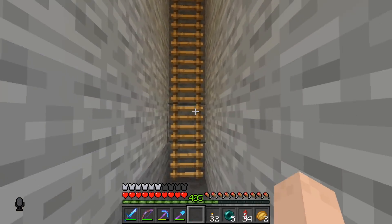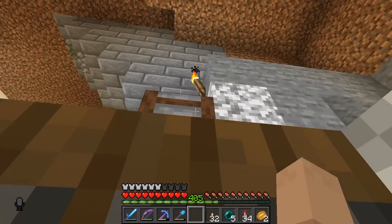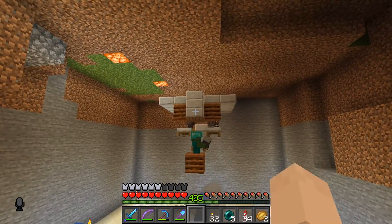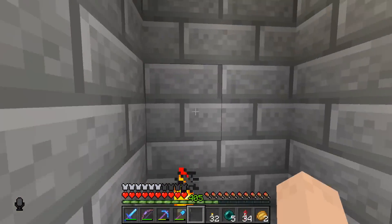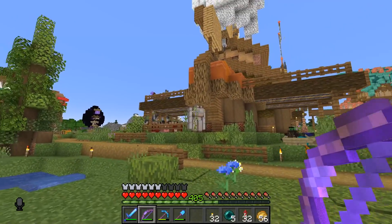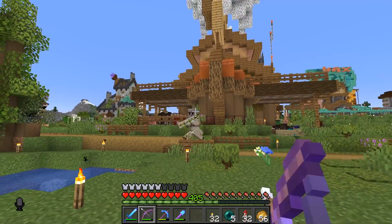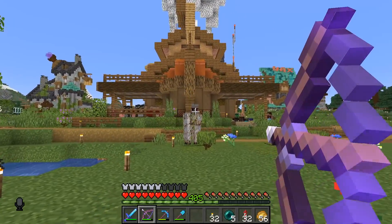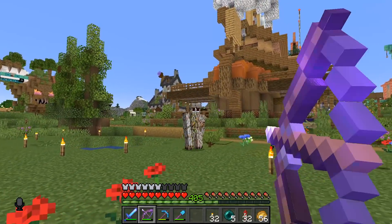We do have a problem — I found out we made this a little too high up, same mistake I made last season. They are spawning above ground and we have free-range golems walking around Bodum town, which isn't good. I found a free-range golem and it's really close to Pearl's mobs. I have to figure out a way to shut this thing off.